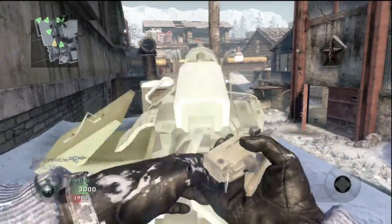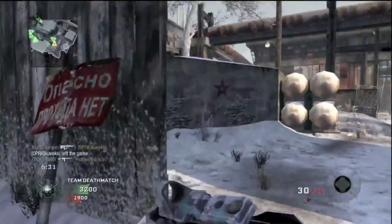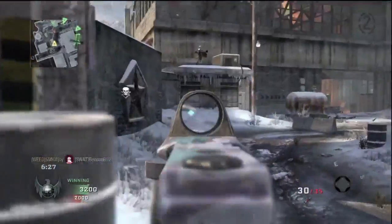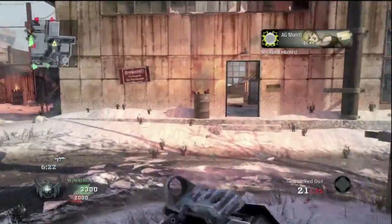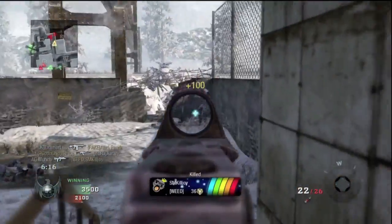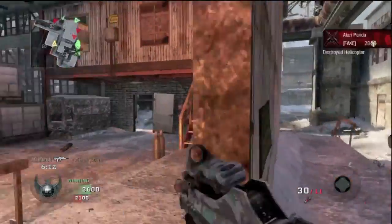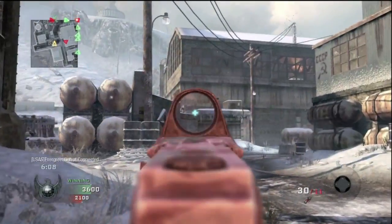The next map you get is Stockpile. It's a winter map — basically another winter map. Nothing to be excited about there because I hate winter maps. There's just something that bores me about it, maybe it's just the whiteness all over the place. It looks like just a bunch of bunkers. But who knows, it could be a good map. Summit turned out to be pretty good, so you never know what to expect from Treyarch.